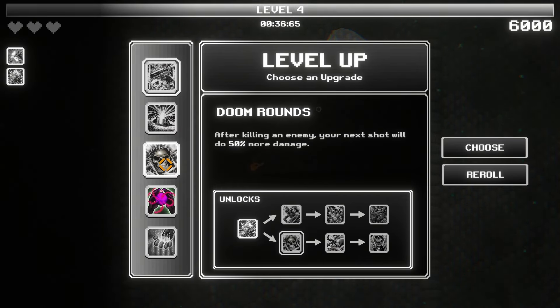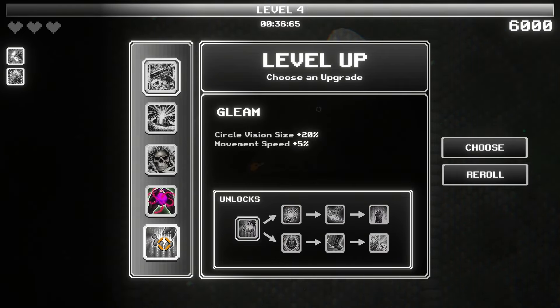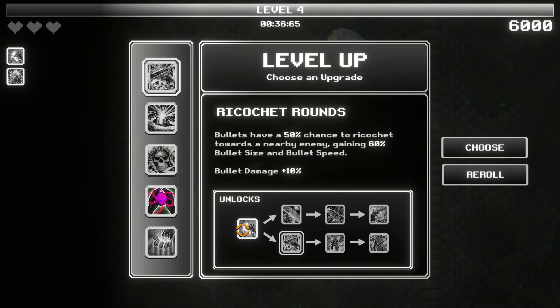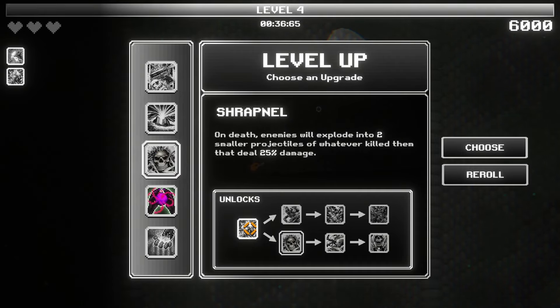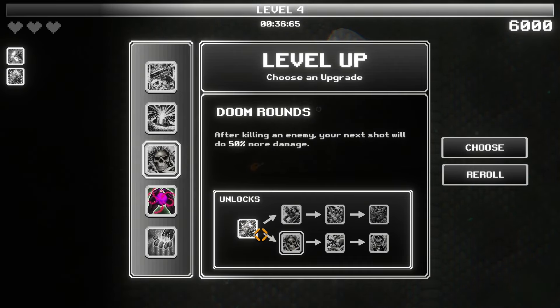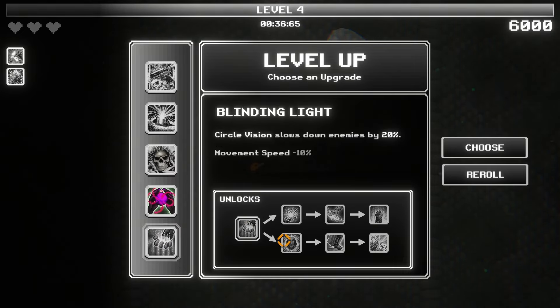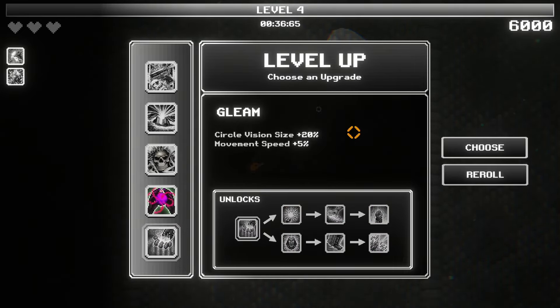Doom rounds — after killing an enemy, your next shot will do 50% more damage. Oh, that sounds amazing. Circle vision size — I like that as well. So hold on, death ricochet is already for an upgrade path that we have, as well as doom rounds. Doom rounds is on our shrapnel. I think, however, this is a brand new upgrade tree, and I think I want to grab that.